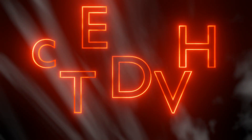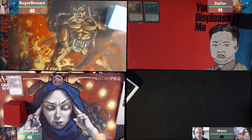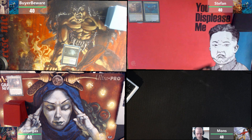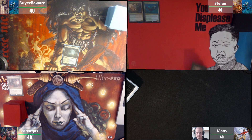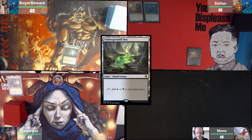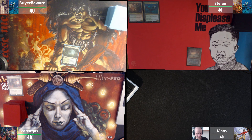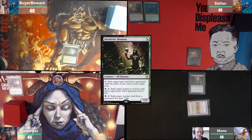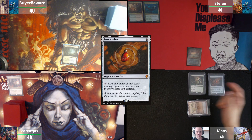Now let the fighting begin. I will draw for turn, play Misty Rainforest, and pass the turn. Then draw, play Underground Sea, and pass. We're gonna play a Savanna, casting Deathrite Shaman, play a Mox Amber, and pass the turn.